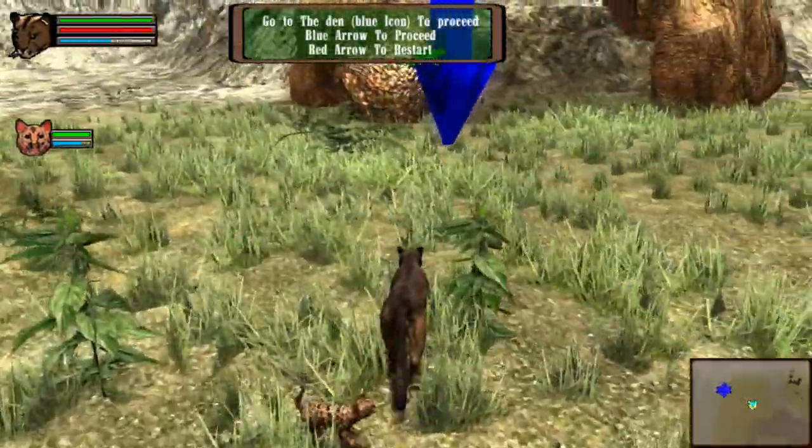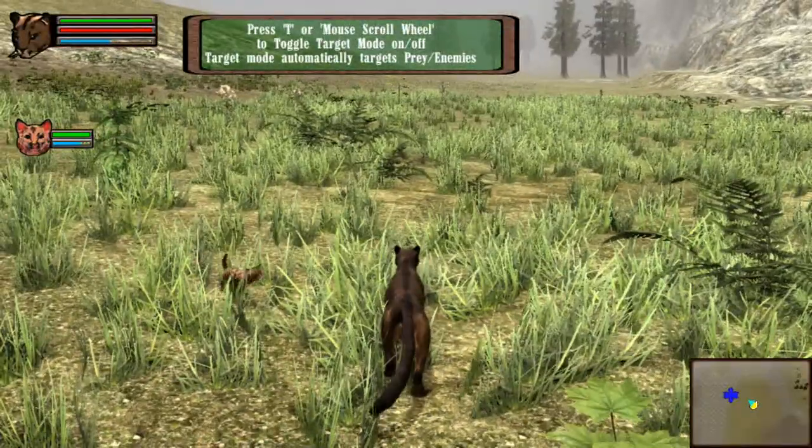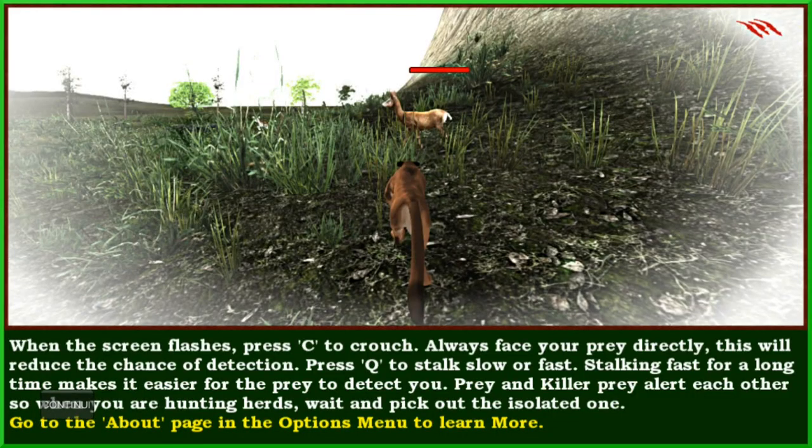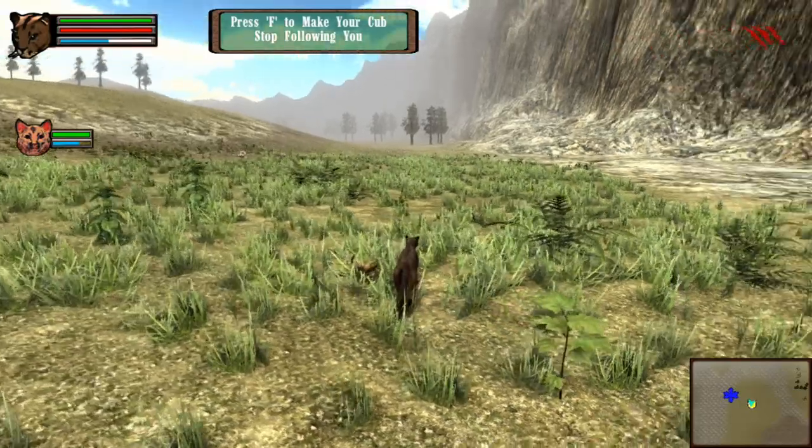To go to the den, press... Targeting in Untamed makes combat easier and is also easier to keep track of fast prey during high-speed chases. Press T to target and mouse scroll to switch targets. The two types of camera modes give you different views while targeting - press O to switch camera modes. I think we got this. Look at that, there's a deer. I need to feed my baby. We need to go find a deer. When the screen flashes, press C to crouch. Always face your prey directly - this will reduce the chance of detection. Press Q to quietly stalk - stalking fast for a long time will make it easier for prey to detect you. Prey and killer prey alert each other. When hunting herds, pick out the isolated one. So we want to pick out somebody who's isolated.